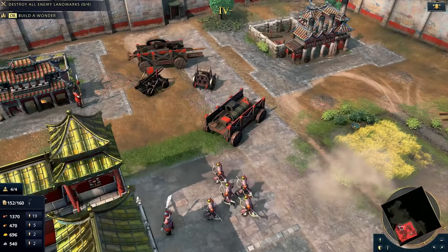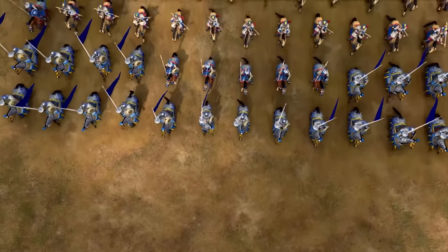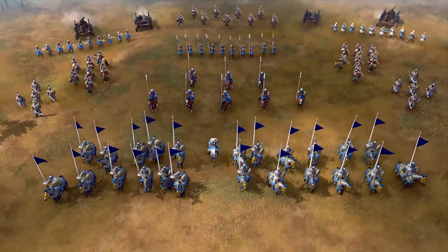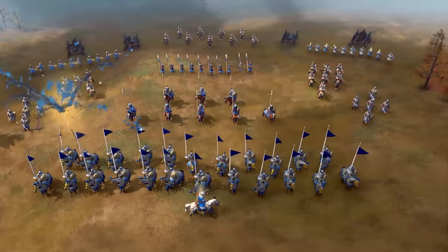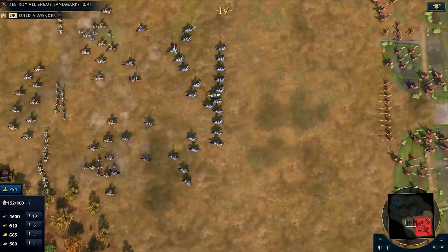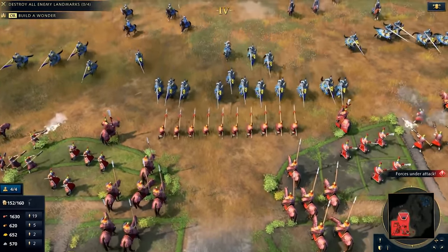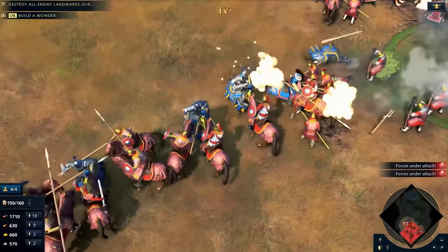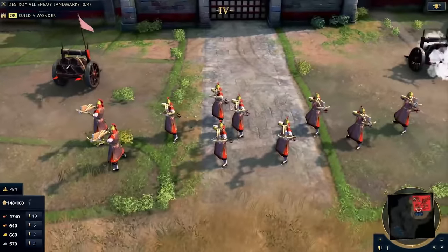Mangonels come in a close second for clearing out high unit density, even in the late game. When you're getting pushed by a ton of Streltsy, two Mangonels can even the odds very quickly — especially with the recent buff to their damage profile, they can clear out entire groups fast. The Bombard and Treb are going to be a bit more niche, aimed at knocking out enemy keeps and destroying walls, with the Bombard excelling also at taking out enemy siege pieces by raw damage and range.